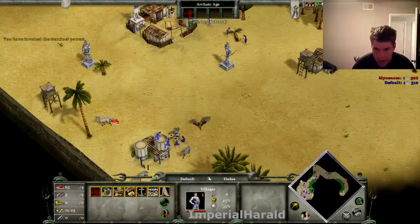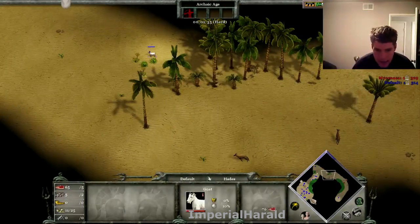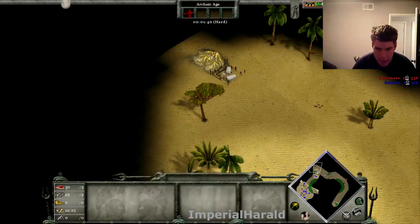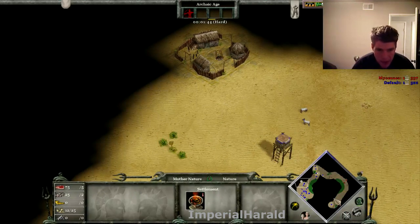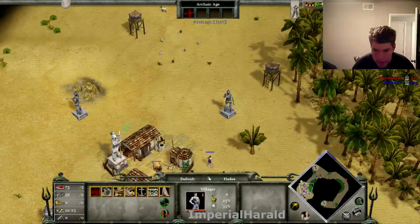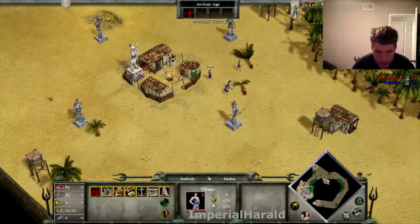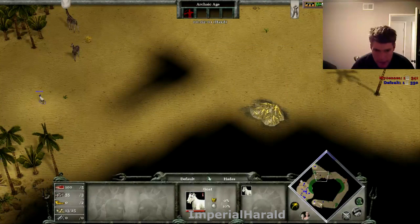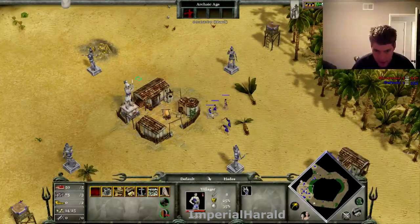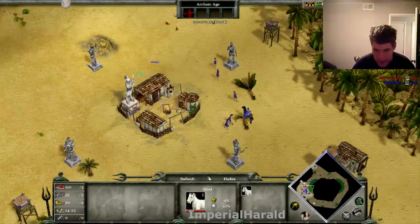What we're aiming for with this build in Age of Mythology is to get to the next age quickly, but also — the instant we advance — to be able to put a new town center down. You want to place your town centers in positions where you can start pushing toward the enemy, because Age of Mythology is really a pushing game. You're not going to get much out of just sitting back and working on population. If you don't push, the enemy will, and then you'll lose.